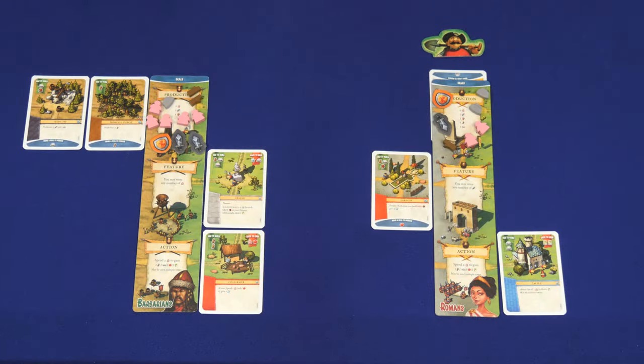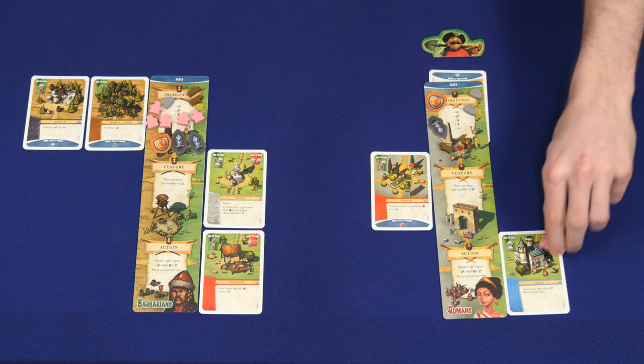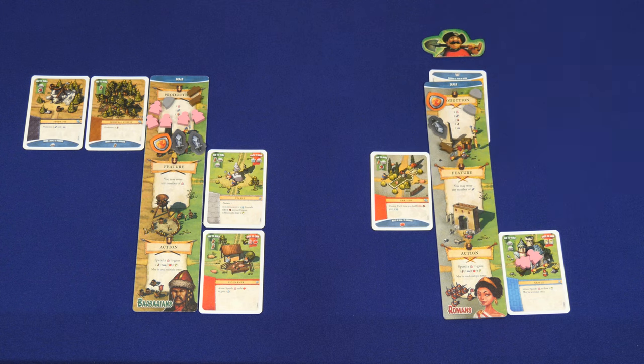We've done our production and each of us are starting with more things once again because we have some production buildings adding to the stuff you always start with. Yeah, I get one more stone than before. Oh, that's all you've got isn't it — just off of this? Well, you know what they say: Rome wasn't built in one round. No it wasn't — you've got five rounds to build your Rome. So I feel like seven cards in hand isn't enough. I'm going to spend two of my workers at the same time to draw two more — you can decide: two faction cards, two common cards, or one of each. I will do one of each.